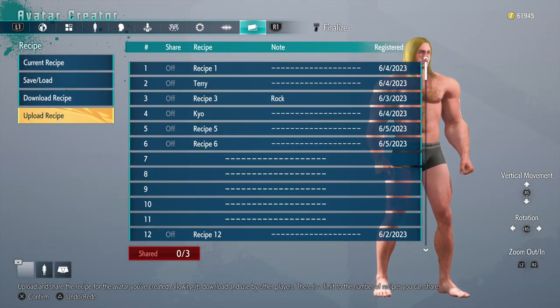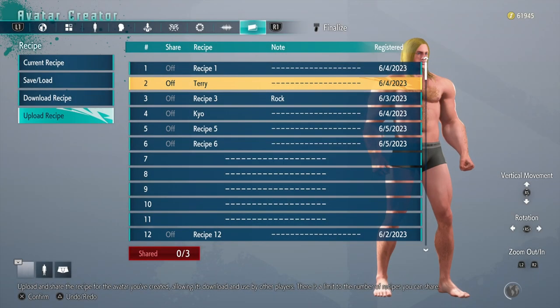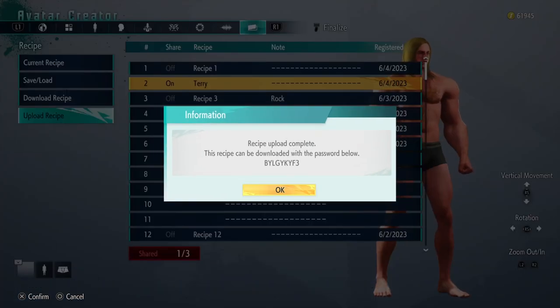To start off we're going to be making a new avatar. Thankfully you can save and load your avatars at any point so you can have multiple avatars. There's a feature where you can easily just copy and paste the avatar thanks to a code, so use that code so you can use this base.